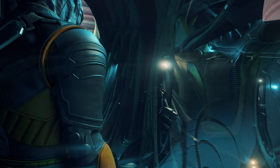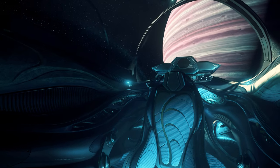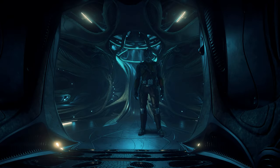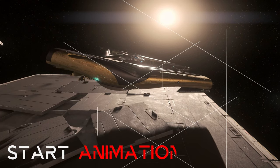Depending on the selected cockpit, we sit on the left or right side of the ship, whereby the overview here can be described as good, even if the cockpit glazing through its structure rather reminds us of the surface of a golf ball. After takeoff, the spacecraft turns into a potent and agile fighter, which we of course test in its primary role.